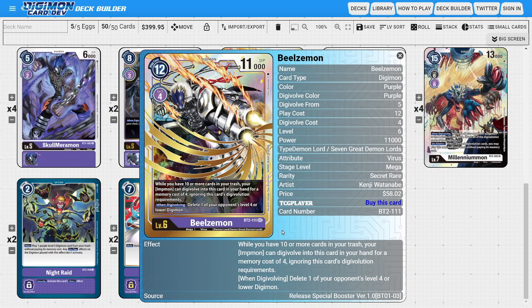Next, onto the megas: I'm running three copies of Beelzemon. The whole reason we're playing Impmon in the deck is to maximize Beelzemon's potential. He has a great warp digivolve ability where you can digivolve him off of Impmon for four, instead of his normal evolution requirements, as long as we have 10 or more cards in our trash. Going from a rookie to a mega and then into our level seven is really powerful and efficient. He also has a when-digivolving ability to delete one of the opponent's level four or lower Digimon, making him a great removal card.